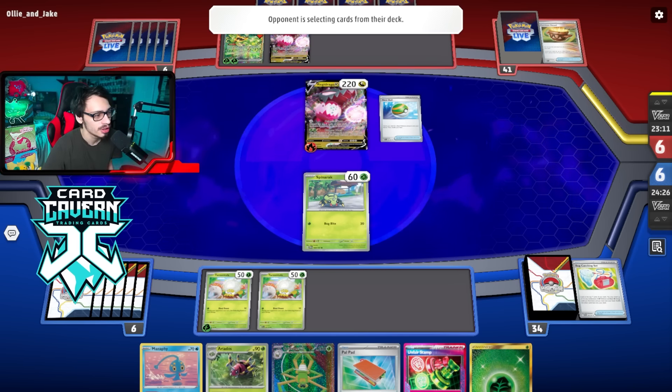They grab Boss and Retrieval off Legacy Star — I'm surprised they didn't grab Vessel. Getting them to attack isn't bad because at least we can play Unfair Stamp, but I don't like them knocking out my low HP Pokemon so easily. It's kind of weird — I want them to attack but I don't. They need double Energy Switch to pull off the Dragapult attack.